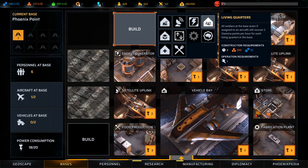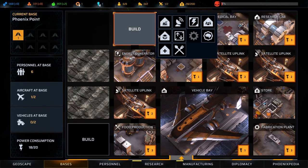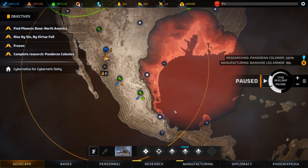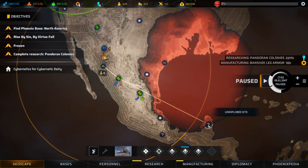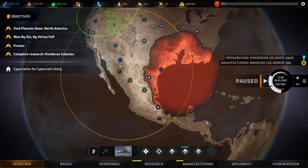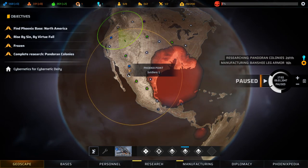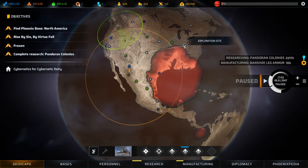A training facility is not something I'm too keen on. A research lab would be nice. Oh wait — it's spreading. This probably means it's going to reach my base eventually, and it affects how difficult these encounters are going to be, most likely.